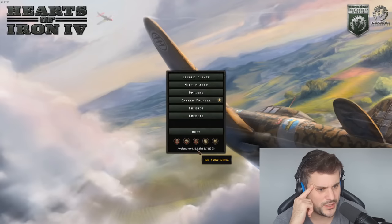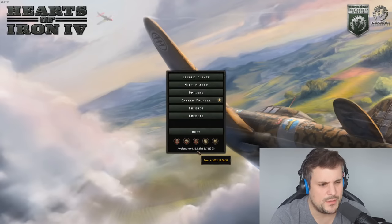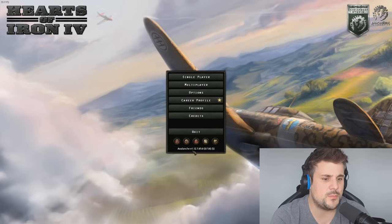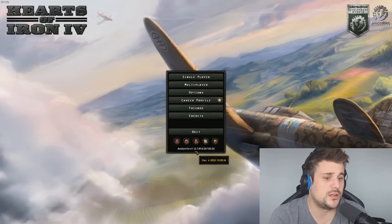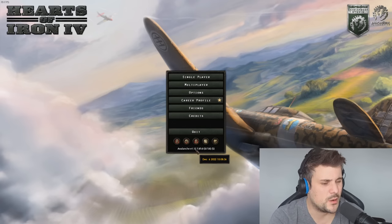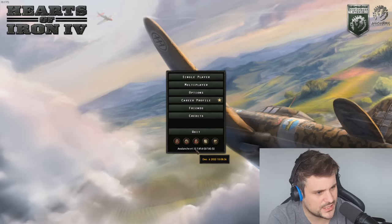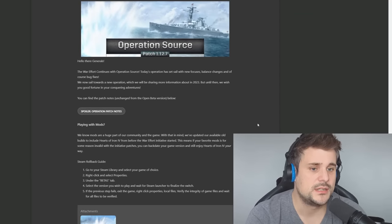One thing I noticed is this patch is 1.12.7, and you think to yourself, why are they not calling it 1.13? My presumption is that feature patches are probably that final number. So 1.12.8, we'll expect soon, then maybe 1.12.9. They're saving 1.13 for probably a major expansion release. They haven't announced anything, so it's all up in the air. Anyway, this is the new patch — Operation Source 1.12.7.